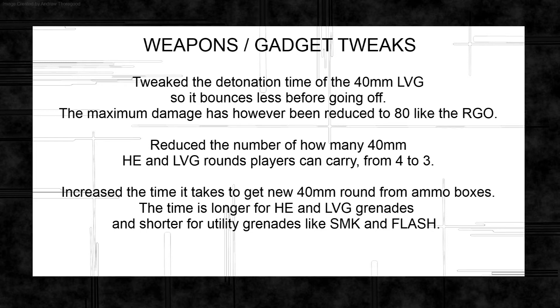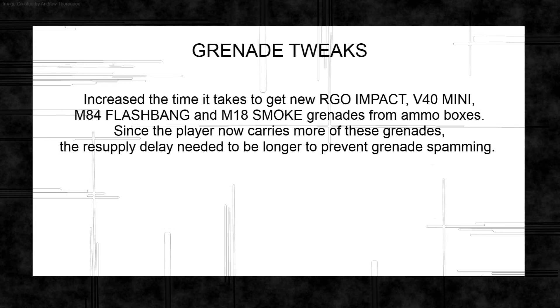They're reducing the number of 40mm grenades you can carry for the HE and LVG to three, and it's taking longer for those to reload from an ammo box, while smoke and flash grenades reload slightly quicker. They're also increasing reload times for the RGO Impact, V40 Mini, M48 Flash Bang, and M18 Smoke Grenade. This is a step toward reducing grenade spam, but the easier fix would be limiting players to one RGO or two V40 Minis to actually put skill back into grenade use.